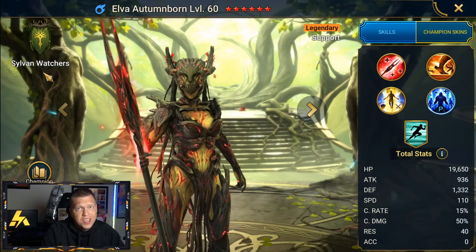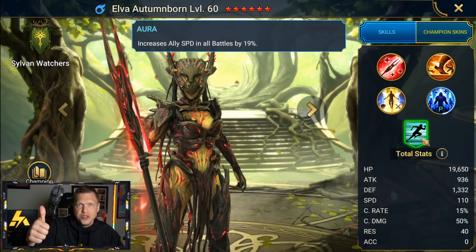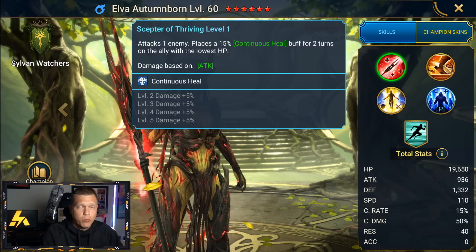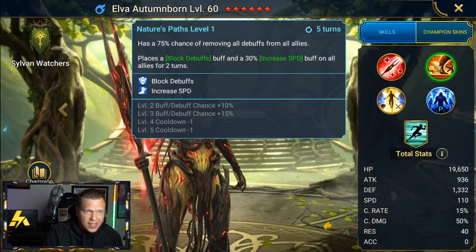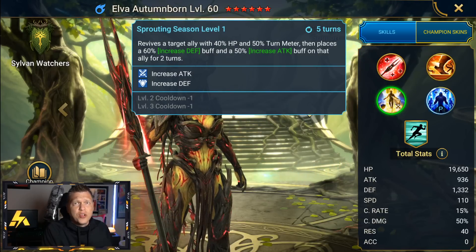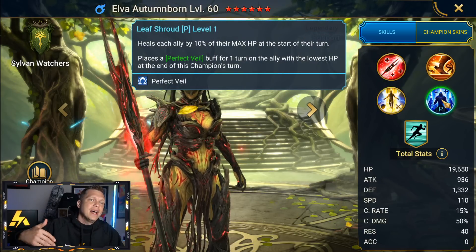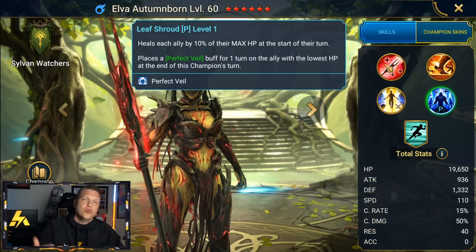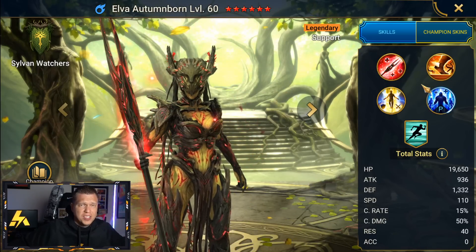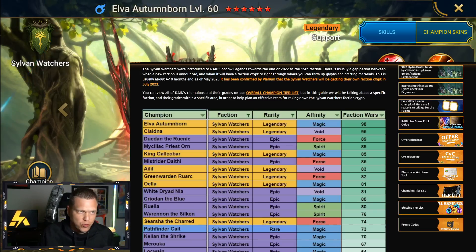As far as champions to watch out for, Elva is the queen of Sylvan faction wars because she has everything. She's got the aura to slot in as leader, good base stats, consistent sustain on the A1 with targeted healing. She has an AOE cleanse on all allies, blocks debuffs, and increased speed on a three-turn cooldown. She also has a revive on a three-turn cooldown and a passive that places a targeted veil on whoever needs it most. Her grade is 98 — nearly a perfect score for faction wars.